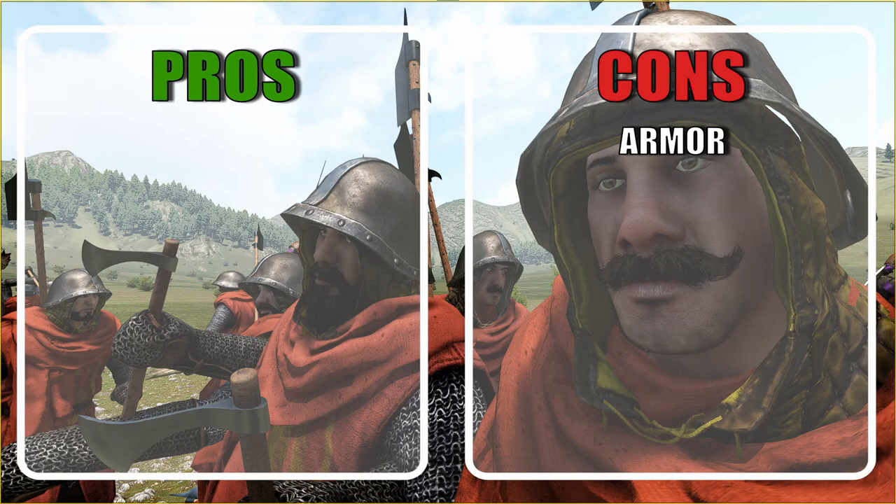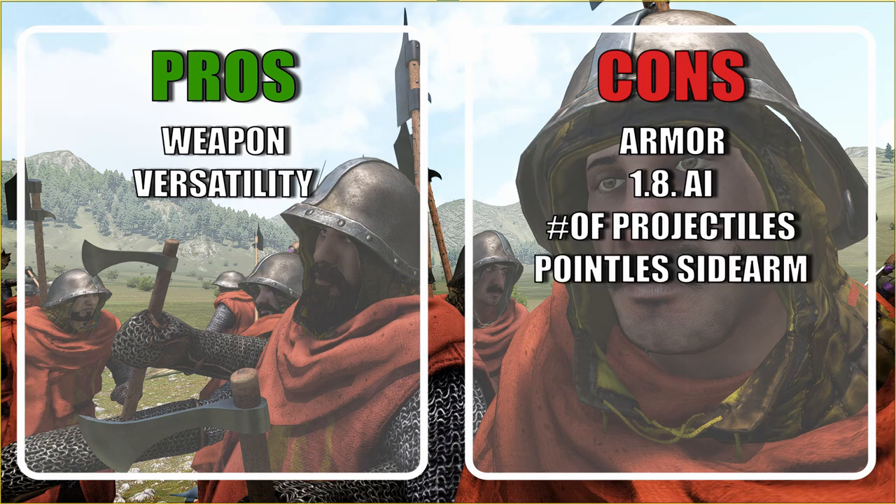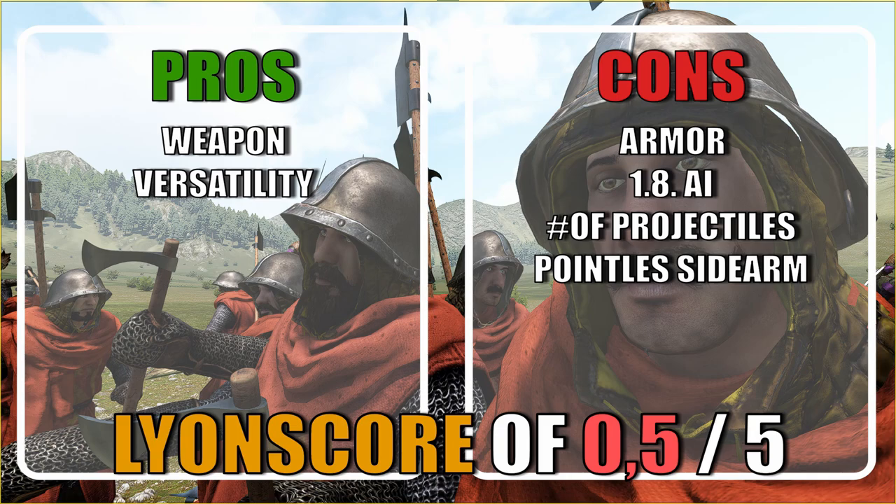This unit has some terrible armor, like most Vlandia units. The weapon is good on paper but can't carry such a poor armor set, and like the veteran Falxman, it suffers from the 1.8 AI that doesn't allow troops to keep enough space, ending up in a lot of bounced strikes. They are a versatile unit but not amazing — the number of projectiles is not enough to have a real impact, and they have a one-handed sword they will never use. My final score is 0.5 out of 5. If you are playing on previous patches, these guys are easily a 3 out of 5 at least.